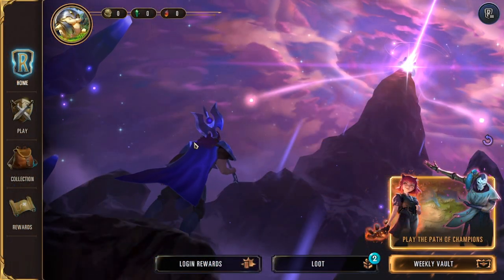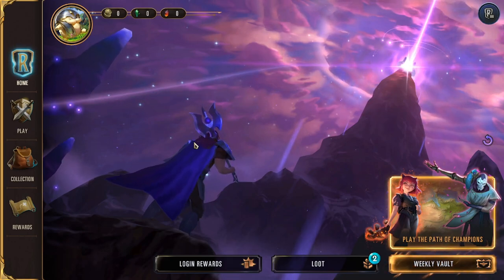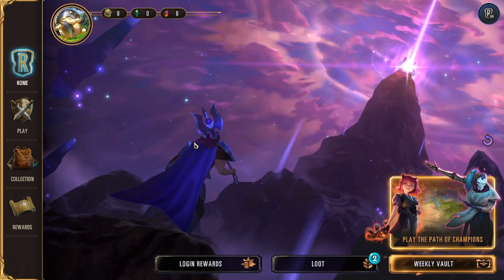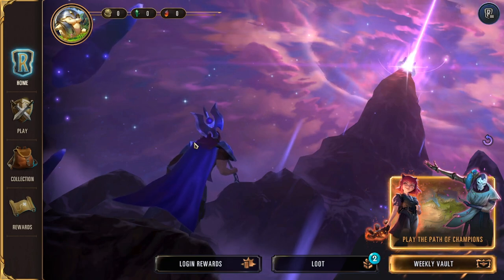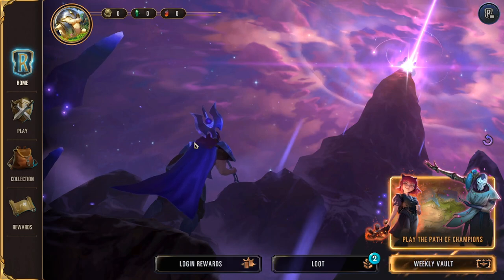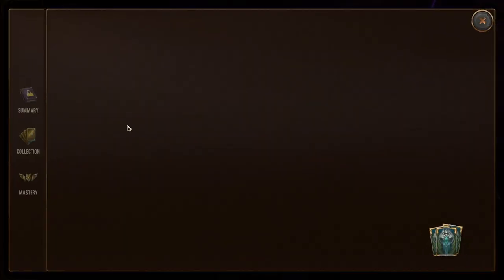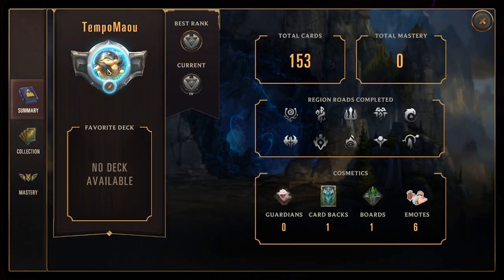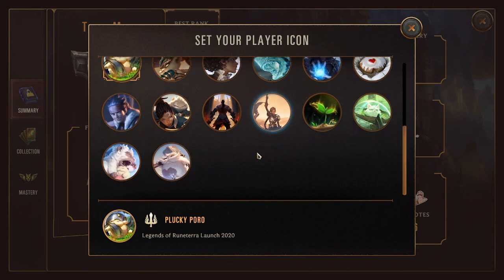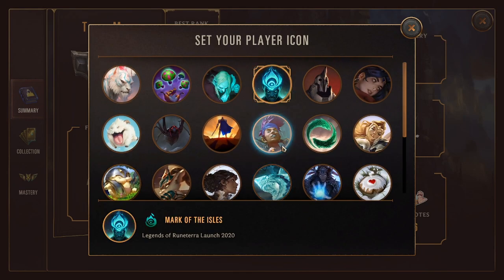So I want to take a quick minute to go through all the menus and get familiar with the HUD, because as a new player — especially in mobile games — there's a lot of menus and things to click through. I want to make it as easy and digestible as possible so you can get into the game and start min-maxing your resources. Starting at the top, this is your player icon. You can click on it to change it — there's a cool set of basic icons to pick through. I like Shadow Isles, so I'll go ahead and pick that.